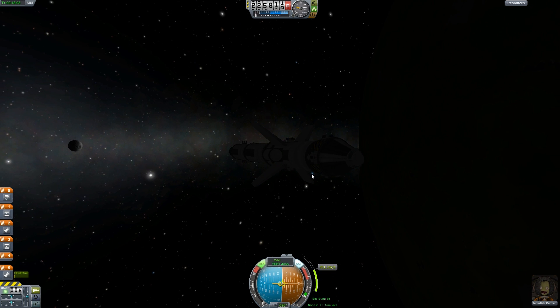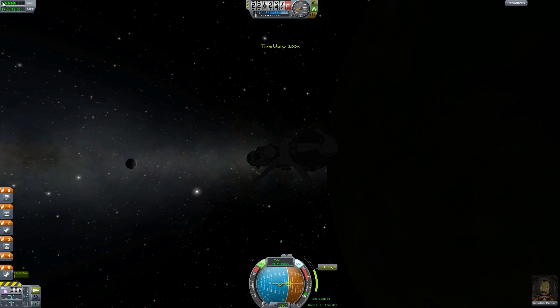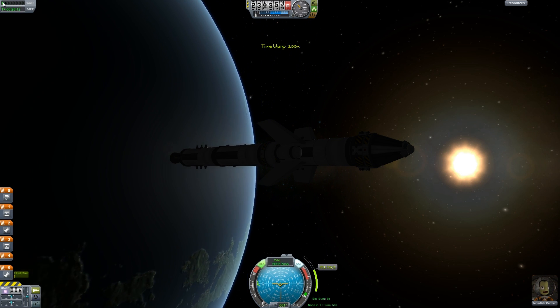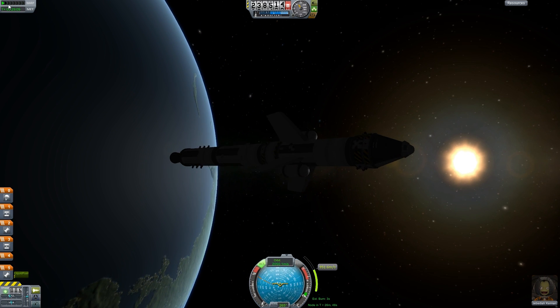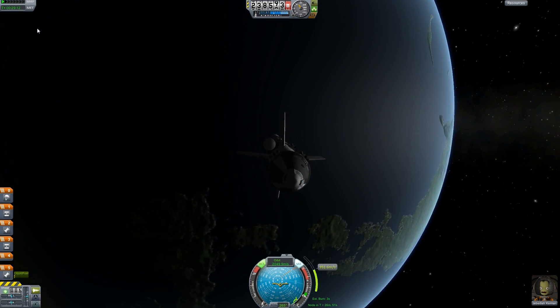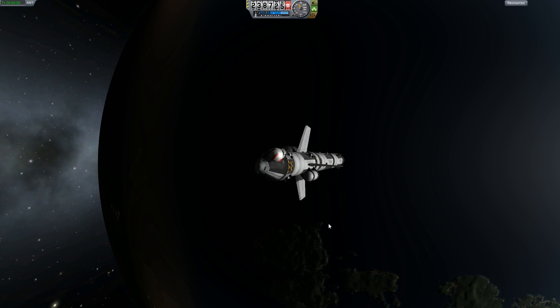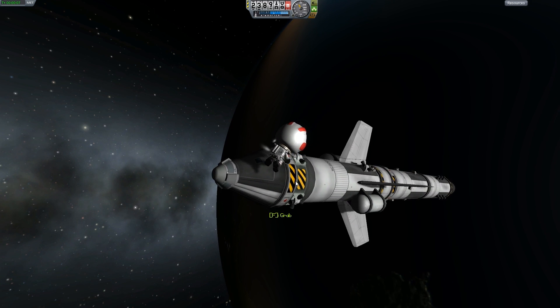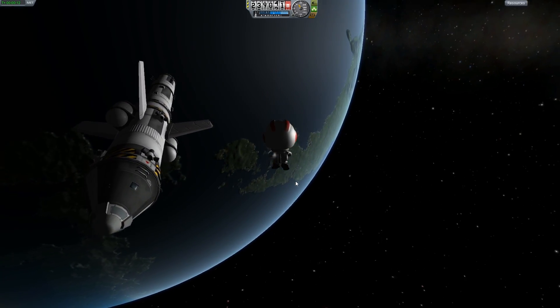And because we are, you know, professional spacemen, we're going to swing back round to the sunny side of Kerbin. Let's just rotate our ship this way. And we're going to go for a spacewalk, so let's get Jebediah out of the vehicle and let go. Rockets engaged - oh yeah! That's why this game is awesome, people. That's why this game is awesome.